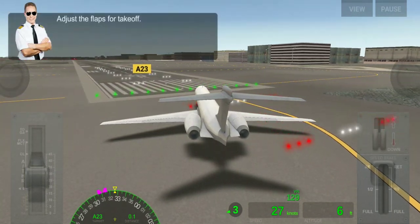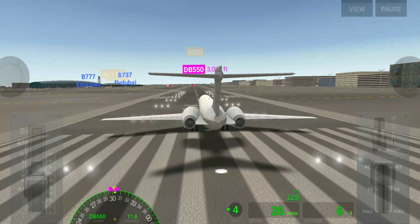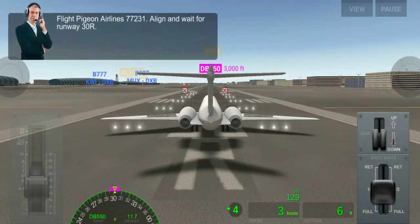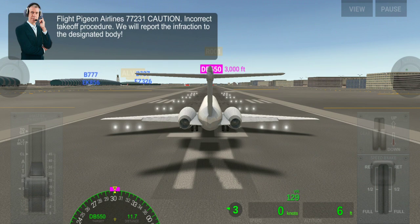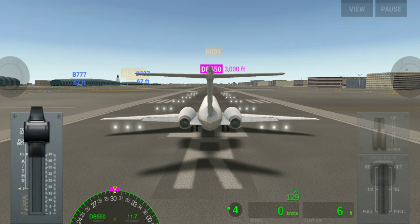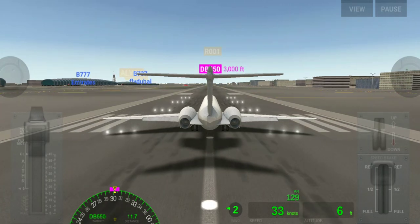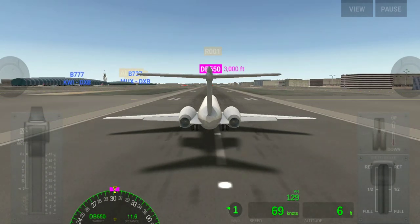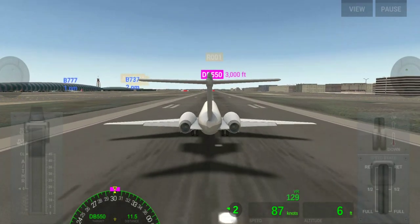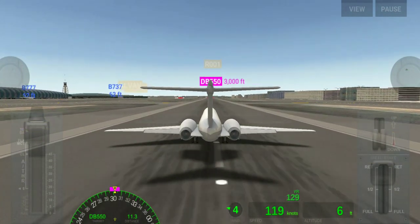This is a pretty small plane. As you know, I completed the game, so here we set the flaps to 2 for takeoff and apply full throttle. I'm a bit out of practice flying small planes like this, but don't worry, I can manage. We have to take off at around 129 knots, as shown on the speed dial.